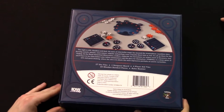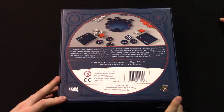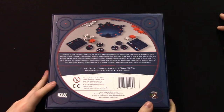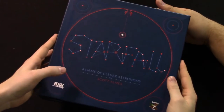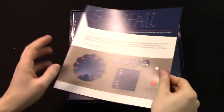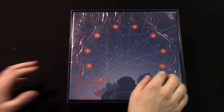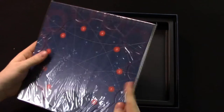Here's the back of the box — it shows off what you get. This game is pretty looking. Opening it up, first off the rules, and the best part is the rules are not that long — there are three pages. That's it. I can get behind a game with a three-page rule set. We've got the game board, the tiles, and we can open this plastic part up later.